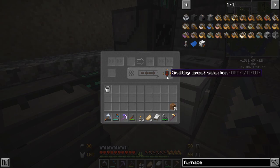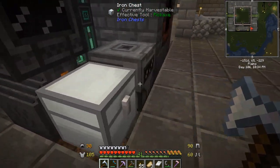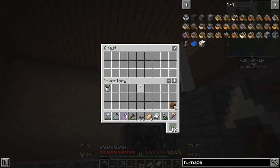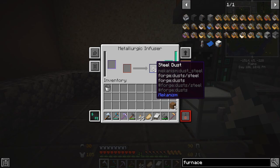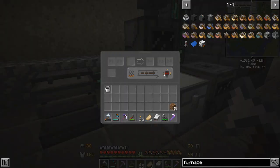On the upgraded electrical furnace there's a little arrow — it's a little confusing so I'll show this quickly. If you click in a direction it goes that way. It will not work when set to off. Smelting speed selection: off, one, two, and three. I didn't even notice this tooltip the other day. With our current setup and power generation, one is about all we can really handle, but it still does things relatively well. It also has auto-output on this side — very useful.